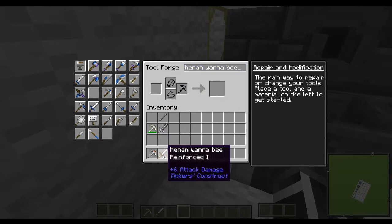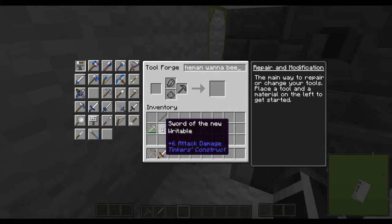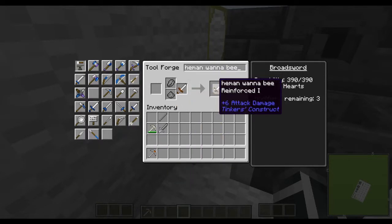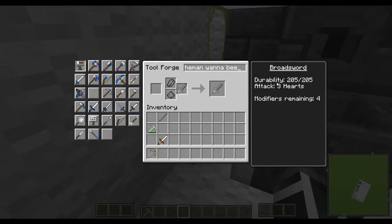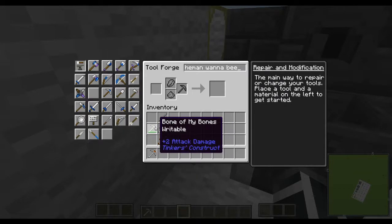One of the cool things you can do — if you take a look, both of these are plus six. These are not. This one has a paper modifier on it so we get four modifiers, where this one does not have paper so we only get three. But the difference is I now have a sword that's 390 durability versus a sword that only has 205, which makes a huge difference when you're fighting an enemy with say 3,000 life and you're just trying to survive.